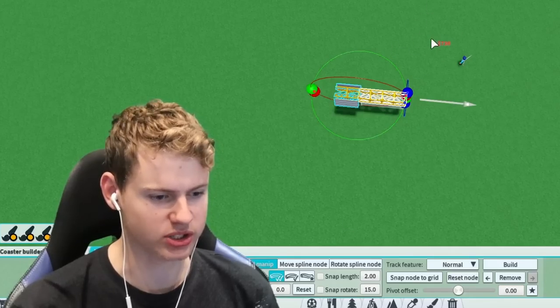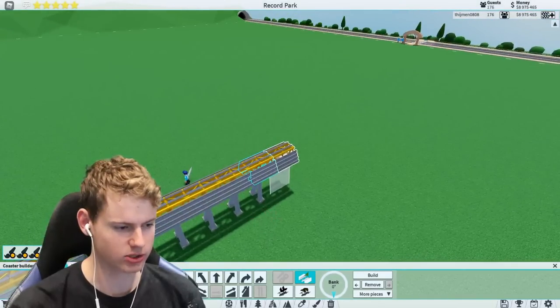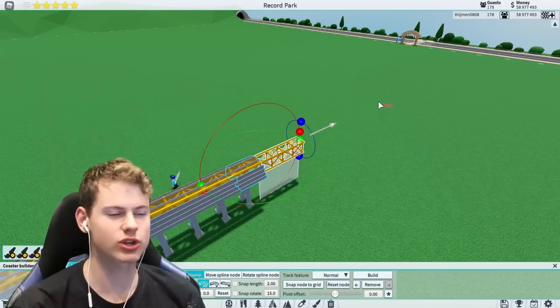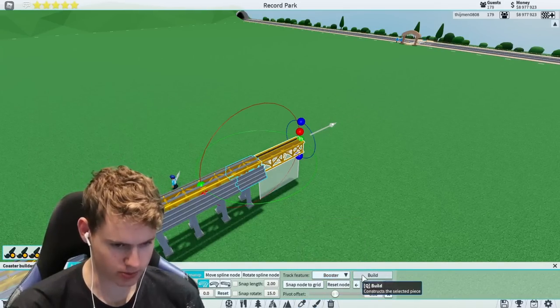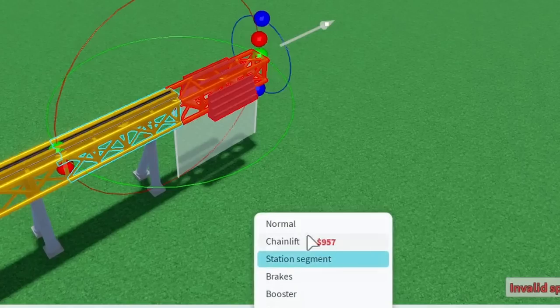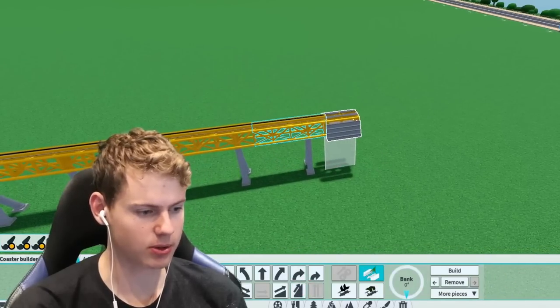I can of course see the advanced editor stuff, but I don't know where to press. First few stations - I think that's fine. I just have to hope. Why is there no sound for moving a track? What I can do is choose the boosters - I can build those - but what I might need to do now... that station segment, that's normal.